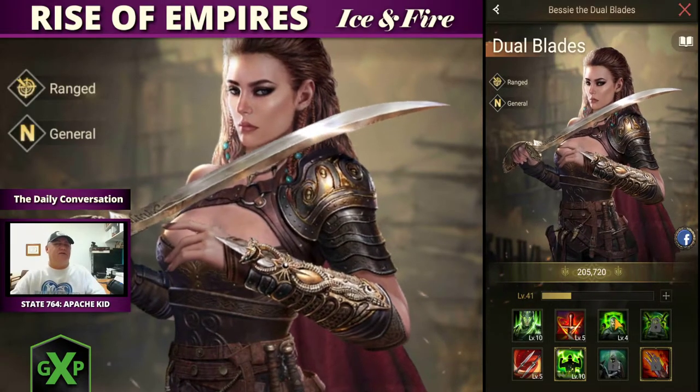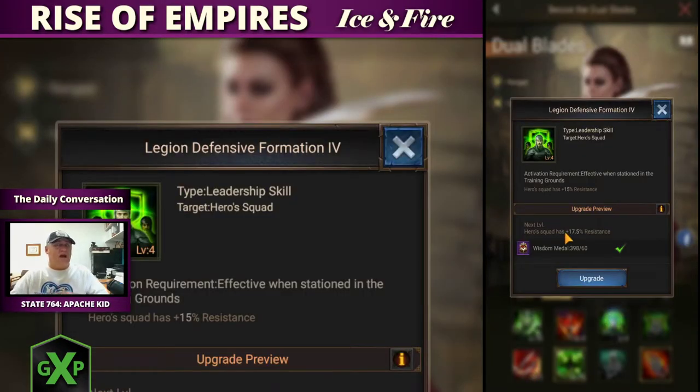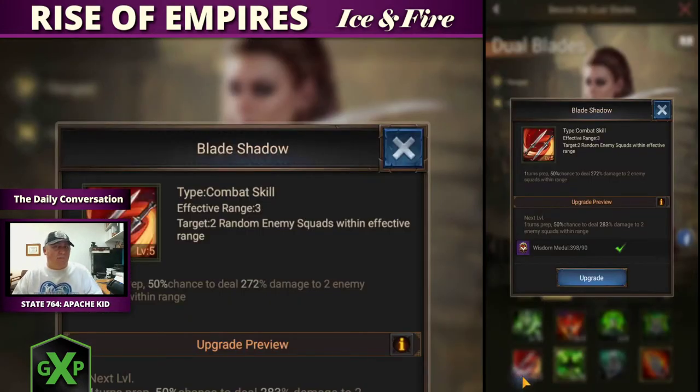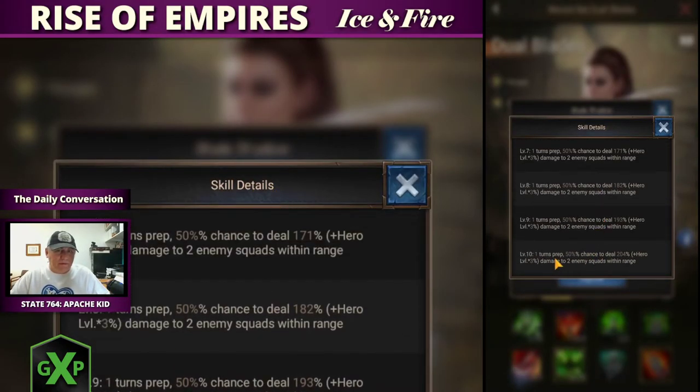Sword Dance is an awesome skill. Skills are activated, but not every single turn. Skill five is another combat skill with a range of three — her target can be two enemy squads. This takes her max skill two and adds to it. She can add an additional one turn prep, which means it takes one round for that skill to prep.